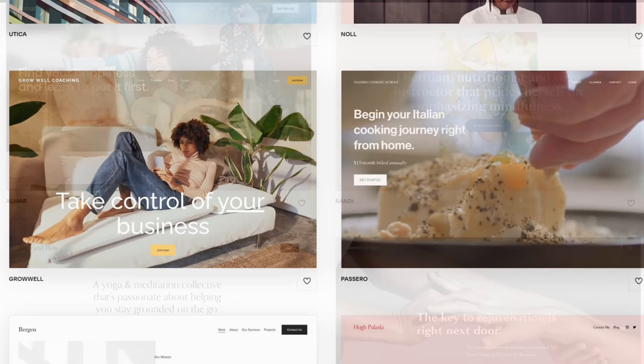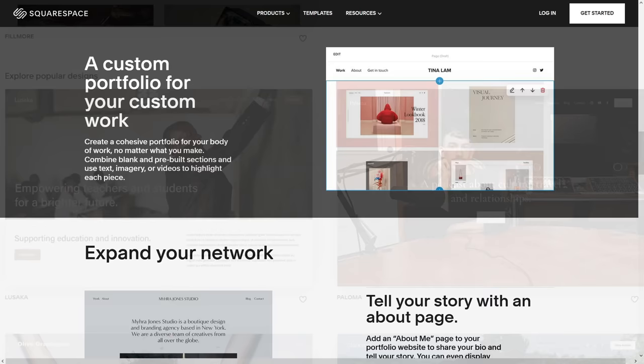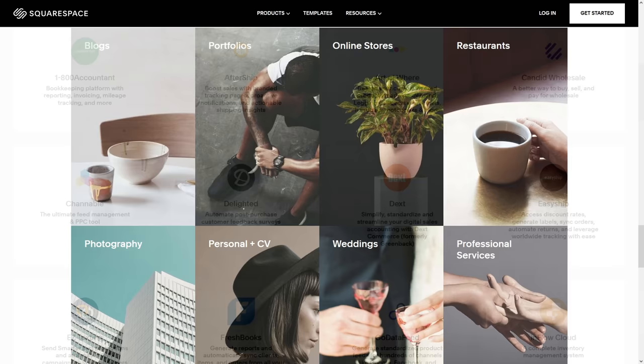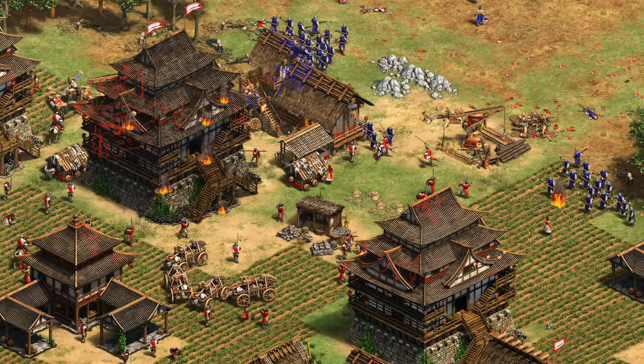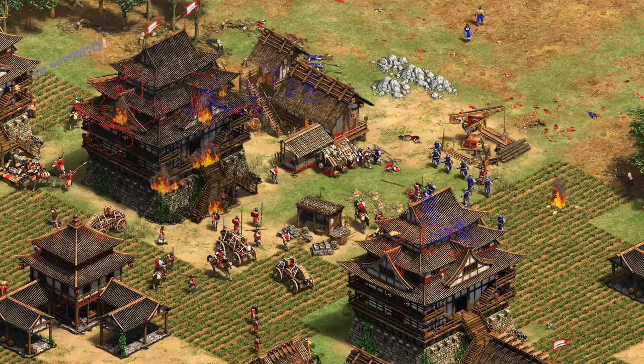Big thanks to this video's sponsor Squarespace. If you're a budding entrepreneur, blogger, or someone looking to organize an online community but have no idea how to make a professional looking website from scratch, Squarespace has great tools to help you out. You just pick a template and domain name and you're good to go. Visit squarespace.com for a free trial, and when you're ready to launch go to squarespace.com/spiritofthelaw to get 10% off your first purchase of a website or domain. Hopefully this video gave you some ideas for the next time you're playing Burgundians and helped put some of their unusual bonuses into better perspective. Thanks for watching and I'll see you next time.